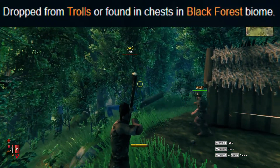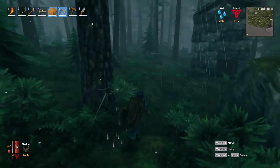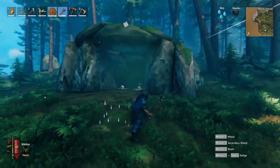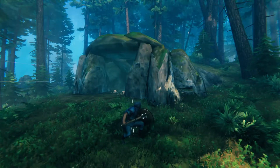To get troll hide in Valheim, you first need to find a troll. Trolls can be located both in their caves and wandering around in the Black Forest biome. You can tell that it's a troll cave and not a burial chamber because it looks more like a hollowed out area of rock instead of a structure that was built by humans.